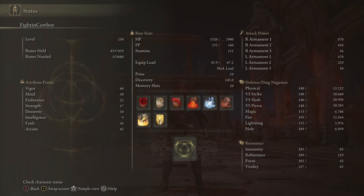First off with the stats, we are level 150. Vigor is up to 60 to hit that soft cap at 1900 HP. Mind is at 30, giving us two casts of our highest costing spell. Endurance at 22 gives us a medium equipment load with multiple weapons on. Strength is at base, boosted by the Ratican Sword Seal — your target is 12 strength. Dexterity up to 30, Intelligence at 9 baseline, Faith up to 36 for weapon requirements, and Arcane up to 45. Going past 45 Arcane only nets about one more point of incant scaling per point — going from 45 to 50 only moved from 325 to 330 — so it's not worth pushing past that 36–45 threshold.